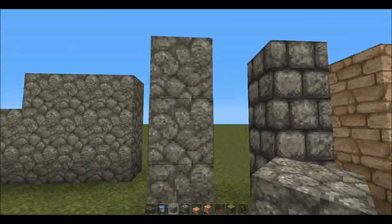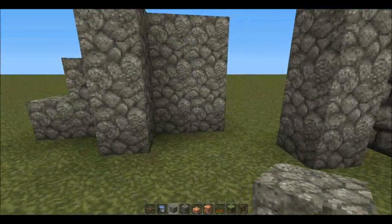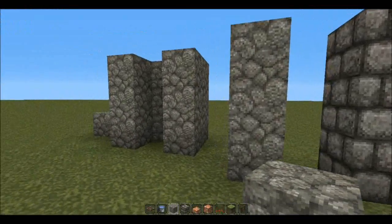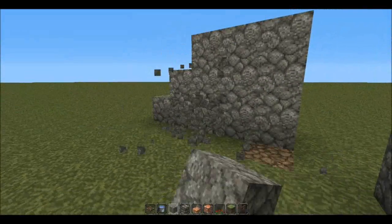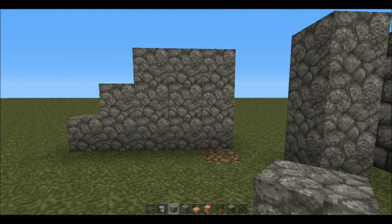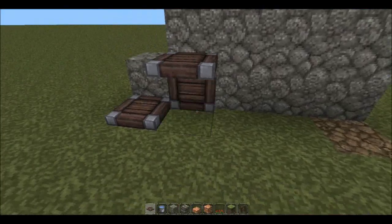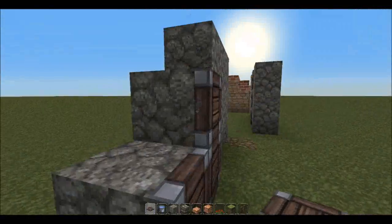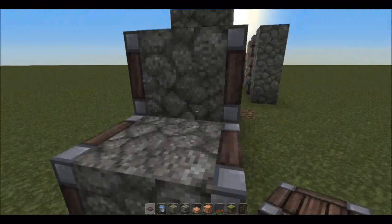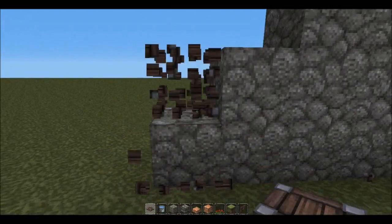Coming over here you can see I've got some random blocks scattered about, and I just wanted to give a brief history lesson on Roman building materials. The most widespread was concrete — concrete was invented by the Romans, first or second century I think. It was widely used because it was very cheap and easy to make. With buildings you can just pour the concrete into wooden moulds, into whatever shape you need, let it dry, and take off the moulds — you can even reuse them.